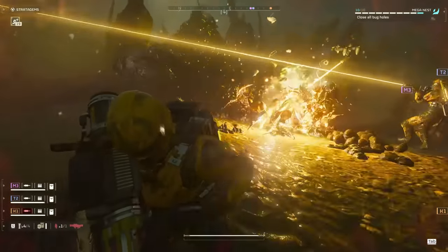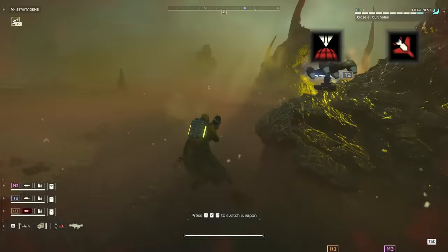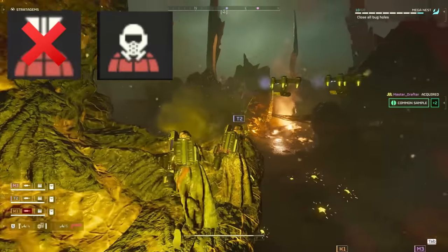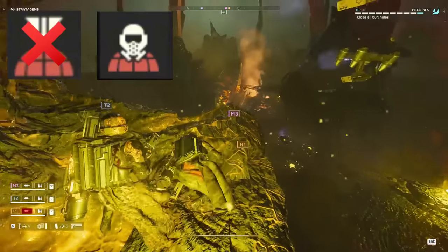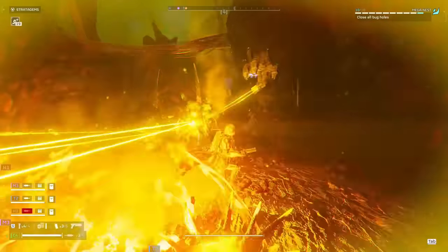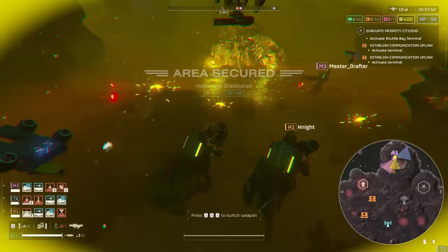We do need both the stun grenades and the grenade pistol so we're not completely out of luck if we run into a bug nest or a stalker lair. For stratagems, I recommend taking the orbital precision strike and the 500kg to quickly bust open those heavy targets and put a hurting on bug nests. You can swap out the orbital precision strike for the gas strike if you want more effectiveness against bug breaches — combining the slow gas damage with the fire damage from our weapons to nuke all the little bugs. But if you find yourself on a jungle or a swamp planet, ditch the 500kg for the orbital gatling barrage, so you're not wasting valuable Super Earth resources on your personal deforestation project.